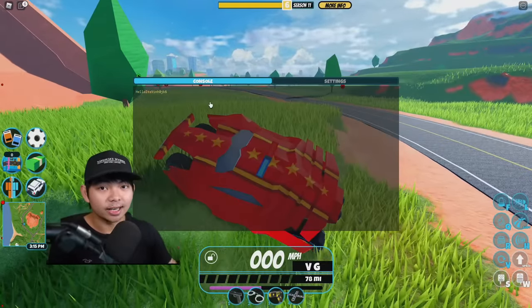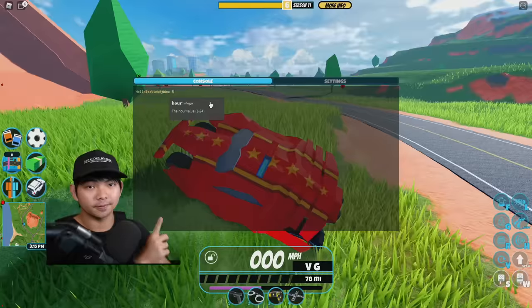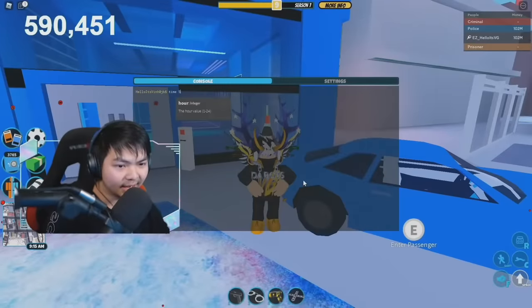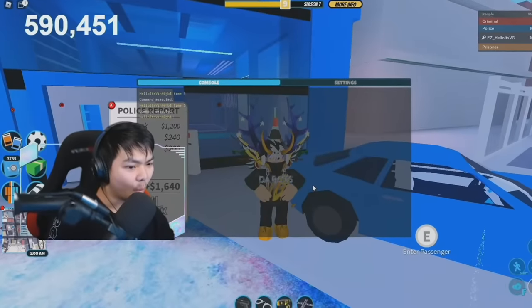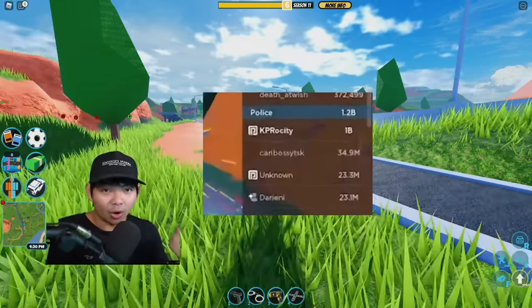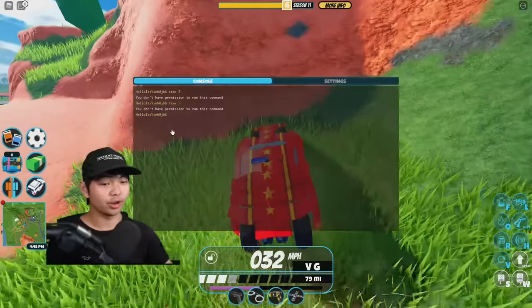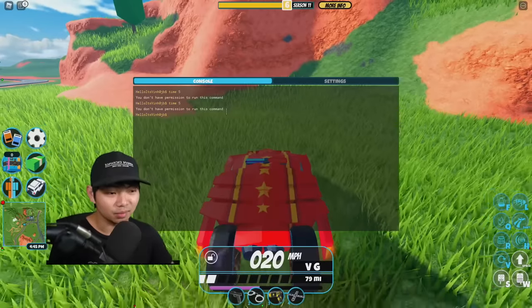There's this command inside Roblox Jailbreak where you can do TAM-5. As soon as you run TAM-5, the game thinks that you're in a new day in Jailbreak, and players can get an insane amount of cash. Every time you spam this command, you get money — some players actually got $1 billion from this. Sadly, this glitch has already been patched and you no longer have permission to run this command.